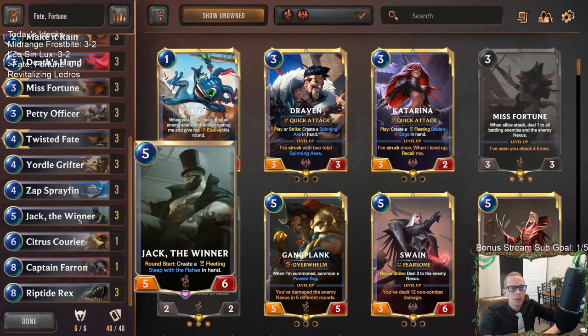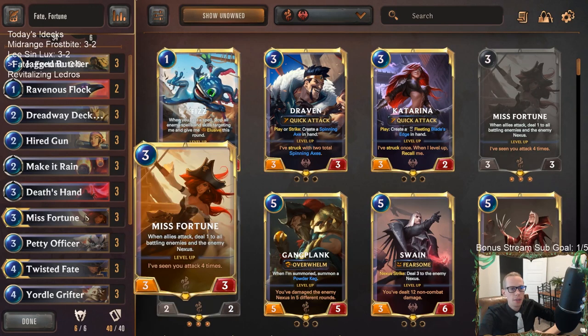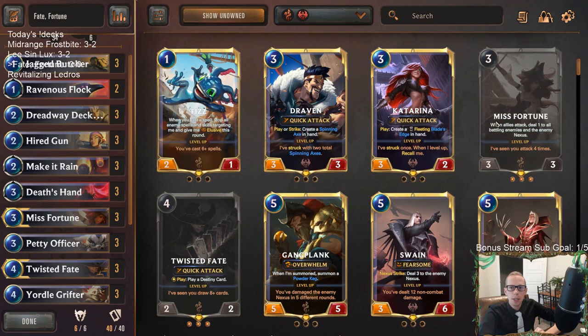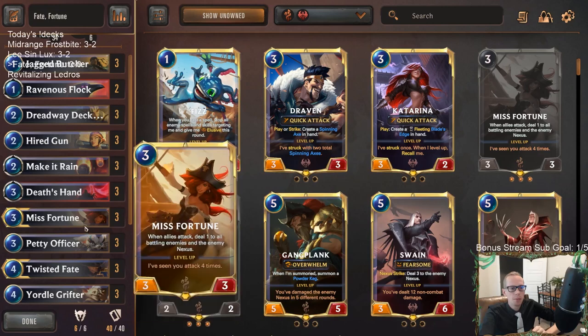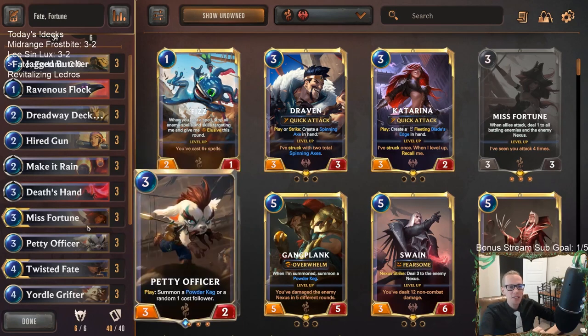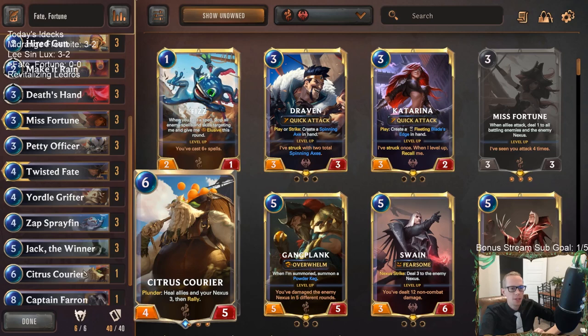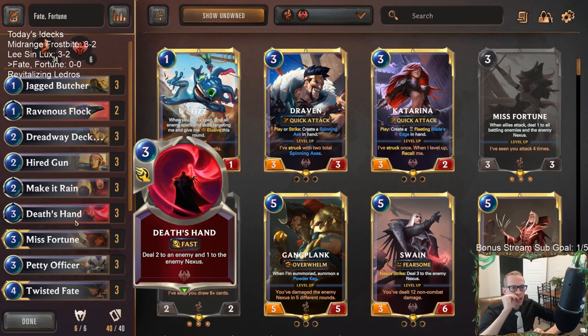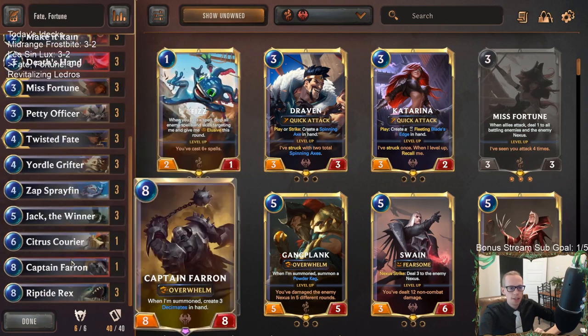The reason for the downgrade from Gangplank is so we get six three-mana cards. Instead of just having Petty Officer in the three-mana slot, I wanted to lower our curve a little bit, so we'll have Misfortune and Petty Officer both. Any games we don't have Petty Officer, we'll still have Misfortune for turn three, so we always have a good turn three. For our Noxus splash we're basically playing Death's Hand, a couple Ravenous Flock, and a Captain Farron at the top end.